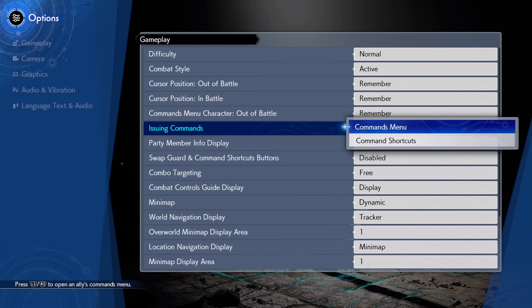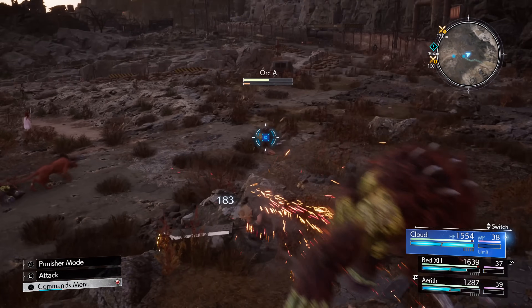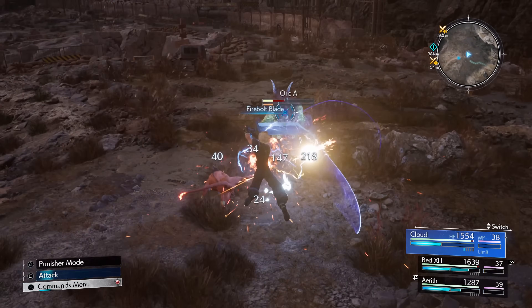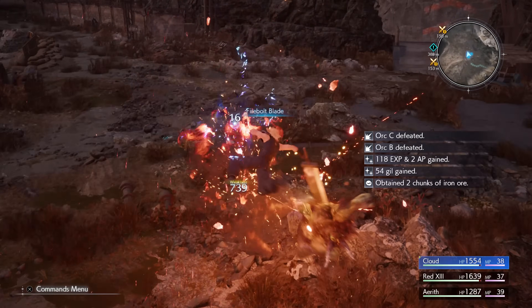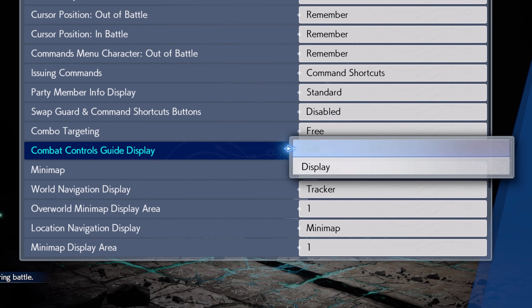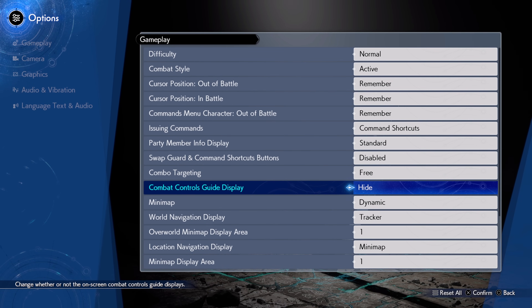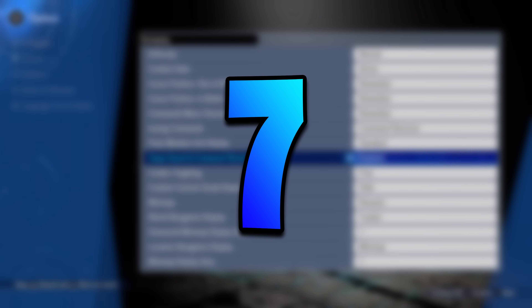This is definitely personal preference, but for me it makes combat feel more fast-paced and I do prefer that. Speaking of combat, once you're confident with how it works and know all of the controls, you might also want to change the combat controls guide display option to hide. This will clean up the HUD a bit, but it definitely isn't one to change from the get go, so wait to do this until you're sure you have mastered the controls. The last setting to change before playing, setting number 7, is also a bit more preference based.